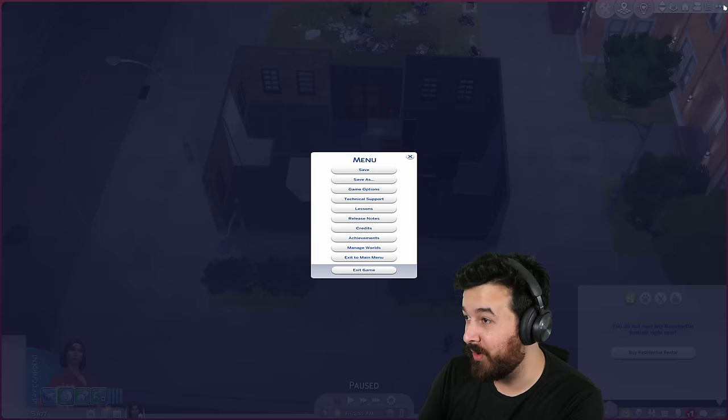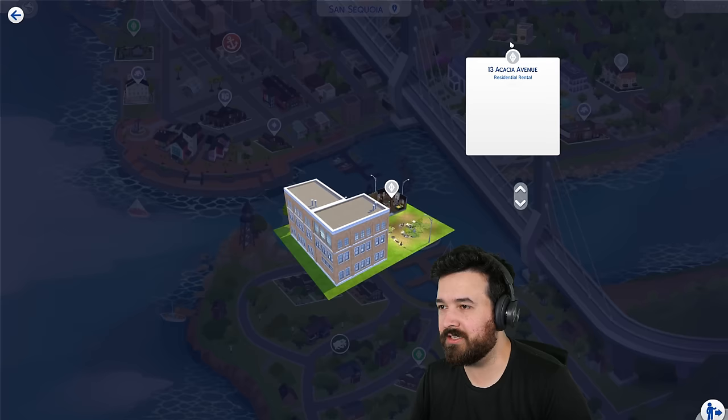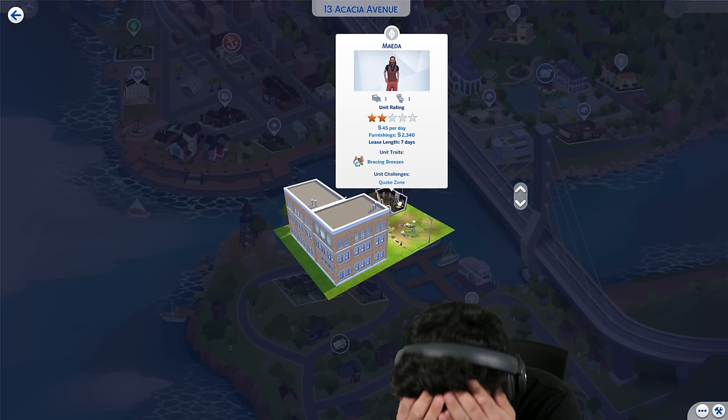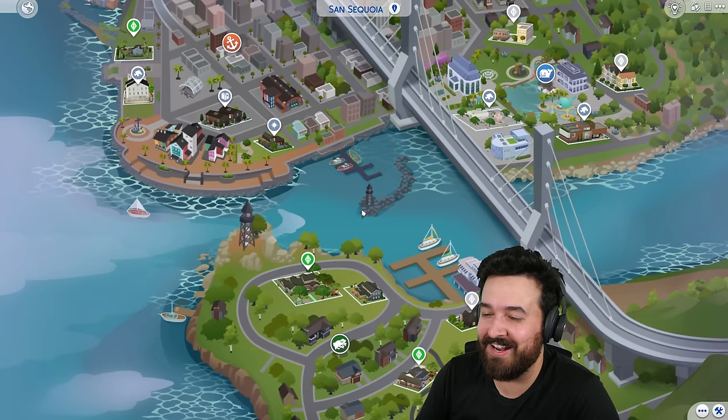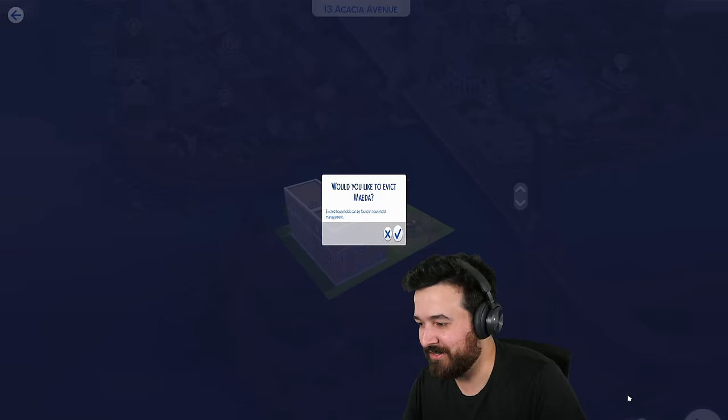A sneaky little way you can do it: if we go to Manage Worlds and find the lot, we can actually just move out the people living there from this menu. Oh wait, I can't even see the other apartment. Okay, I like the UI and all, but the other apartment is behind this building and I can't click on it. Well, I can move this person out — let me get them out first.